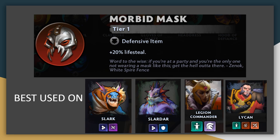Morbid Mask is a simple lifesteal item and will be good on any unit who deals lots of damage. It's ideal on a melee unit like Slark, Legion Commander, Slardar, or Lycan, who are going to be in danger more often than ranged damage dealers. It's not really a great item on tanks like Pudge or Axe, since even though they want the healing, their lower damage output means the lifesteal won't amount to much.